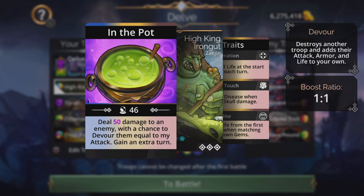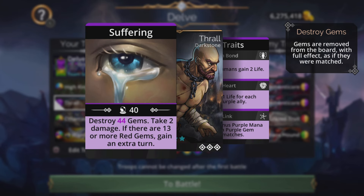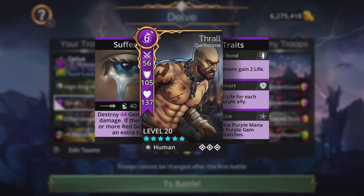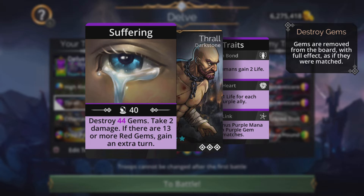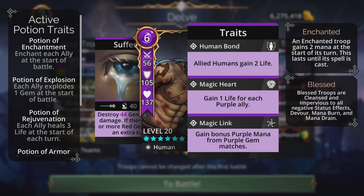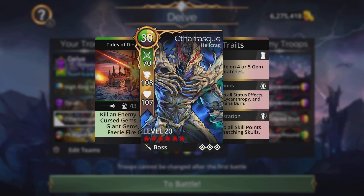Especially in delves when you're hoarded up to a high level, or going for the leaderboard or completing the faction, it should be very easy with Hiking Iron Gut at the top. Thrall is also here — one of my favorites. Human troop with a 6 mana cost, spell Suffering: destroys a certain amount of gems, takes small damage if there are 13 or more red gems on the board, and gives an extra turn. He has Magic Link, gaining bonus purple mana from purple gem matches.